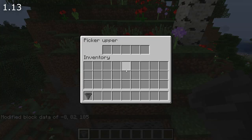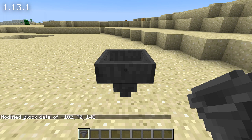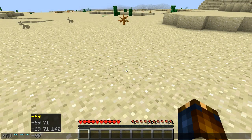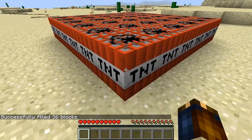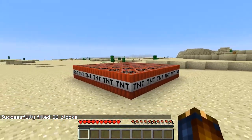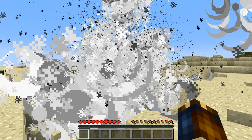Error messages from functions now show the correct line number, with the first line being 1 instead of 0. Using JSON formatting in custom names of container blocks now properly shows the formatting inside the block user interface. A bug in Minecraft 1.13 meant that sweep attacks could knock around armor stands even when they had the marker tag set — that's fixed. TNT used to have an explode state in Minecraft 1.12 that was removed in 1.13 but returns in this version as an unstable block state — setting it will make TNT trigger immediately when punched by a player in survival or adventure mode. And it is no longer possible to place liquids from a bucket in adventure mode.